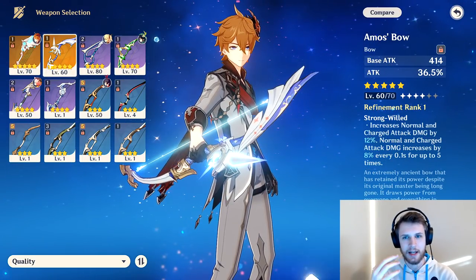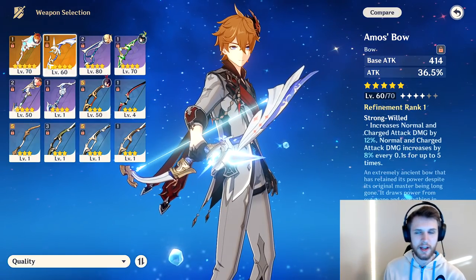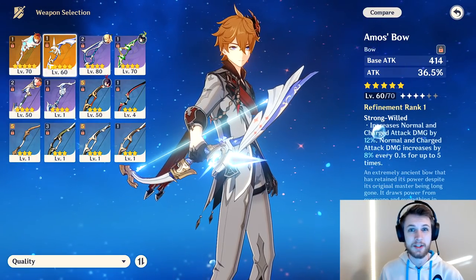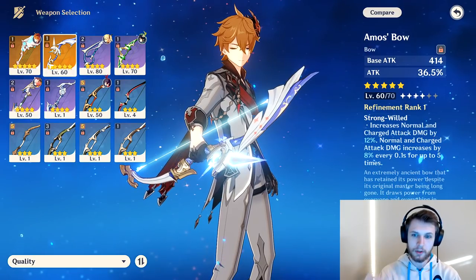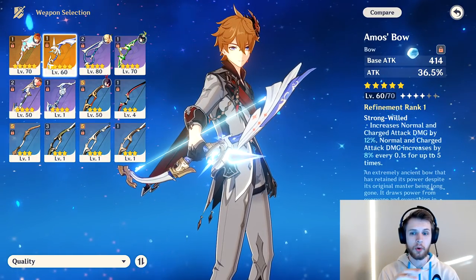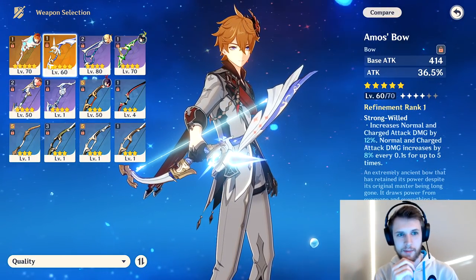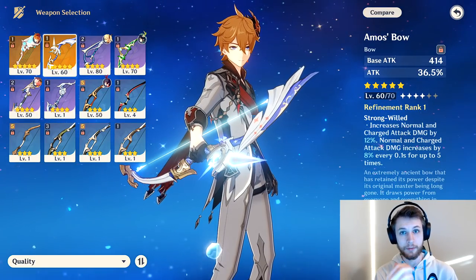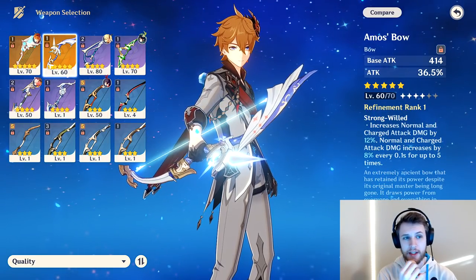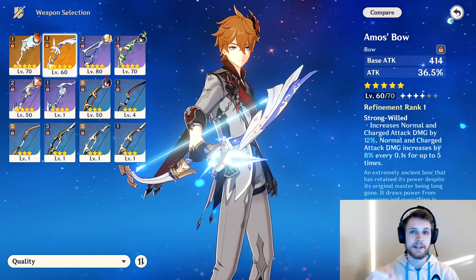Amos' Bow has attack percent, which means it scales all of your damage overall. The passive increases normal and charged attack damage by 12%, which is going to be very helpful if you build her as a charged attack bot — which I think is what she might actually play as. Additionally, the normal and charged attack damage increases by 8% every 0.1 seconds the arrow is in the air, up to five times, so you can get up to 40% bonus damage if your arrow is traveling fairly far. That's really strong, though it may not affect the cryo AoE.